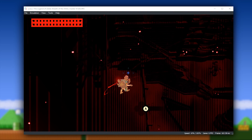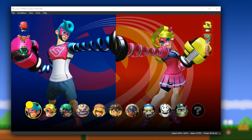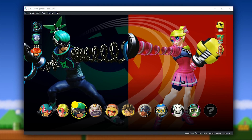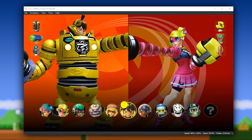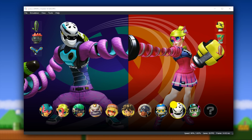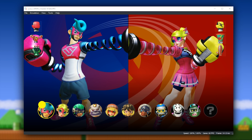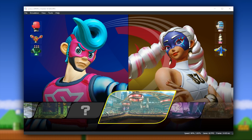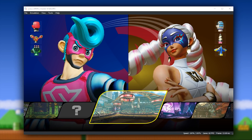Another game that has seen an absolutely enormous boost to performance and rendering is the Nintendo Switch exclusive, ARMS. Many of you who caught my last Yuzu compatibility video would have seen that ARMS had already seen a very significant boost to its character model rendering. However, that update has now been absolutely eclipsed — literally every single minute detail on these different character models is now being almost perfectly rendered exactly like it is on the Nintendo Switch itself, bringing this game even closer to being 100% playable on this emulator.